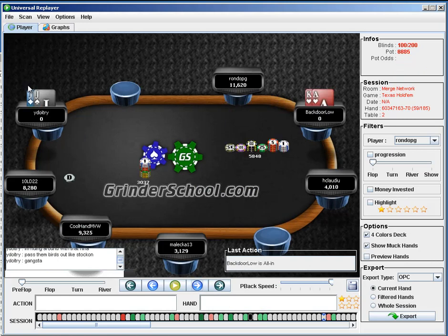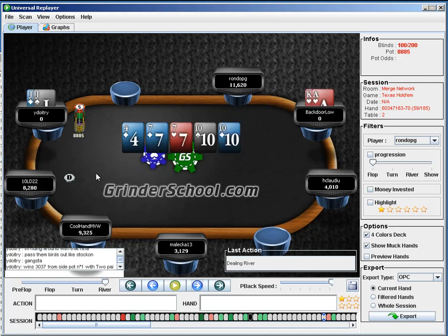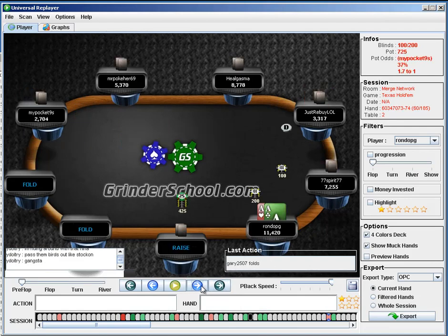Worth noting — if he three-bets really light and then shoves, it looks super strong to this guy. Not that he's going to fold ace-king suited, but he might fold ace-jack in this spot since he's already committed quite a few chips. I like this shove here — make it look as weak as possible. He does make some chips there, which is good for us because he's on our right.